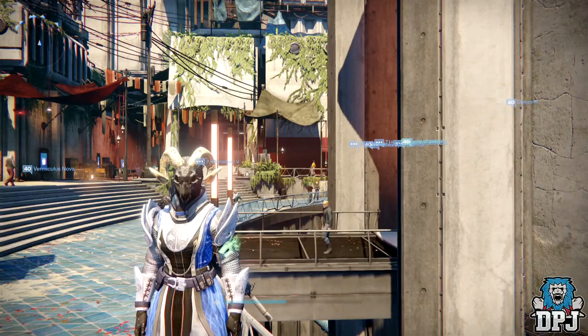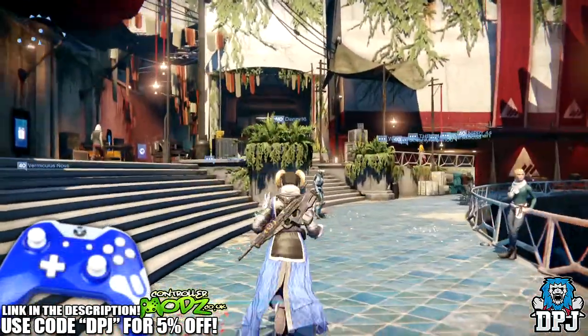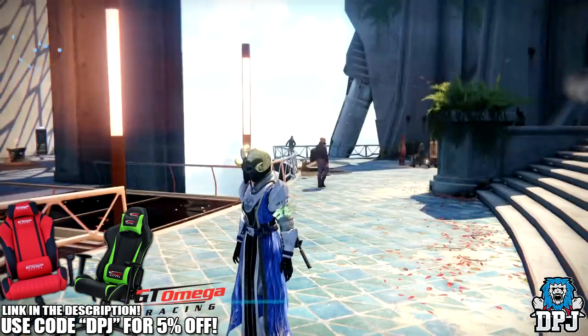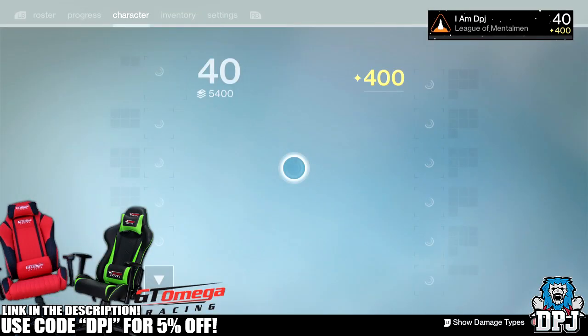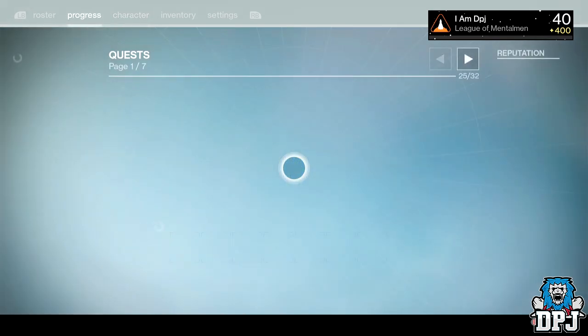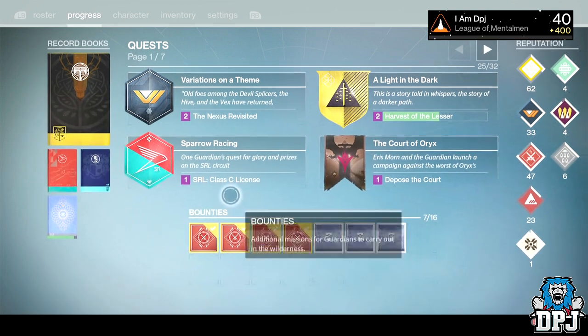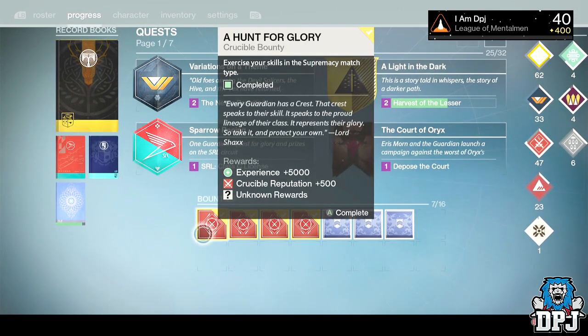What's going on guys, it's your boy DPJ here today with another Destiny video. Today we're going to open 12 stacked crucible bounty packages — you know these things we have to complete challenges within Rift, Clash, Control and all that sort of stuff. I've saved up four on each character for quite a while now and I'm going to open them in today's video, so let's get straight into it.